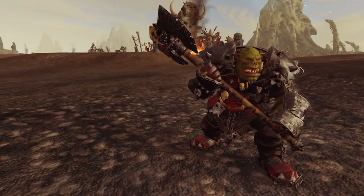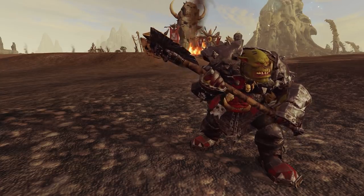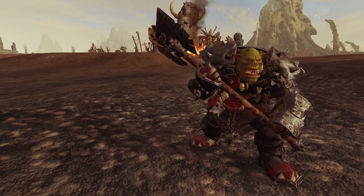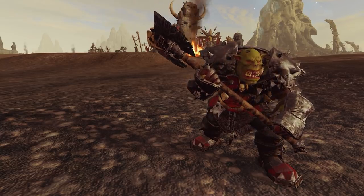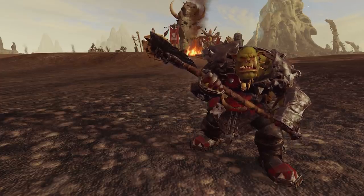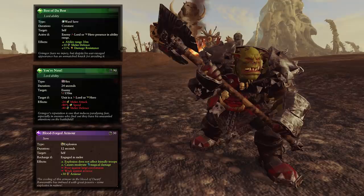And finally what about the big man himself, Grimgore Ironhide? Well he is bigger and harder than ever — quite literally I think his model is actually bigger now, so he looks a lot more beefy. For his abilities he's lost Stand Your Ground, but instead has Get Back Here. And his other abilities have been replaced by some far superior ones: Best of the Best and You're Next.